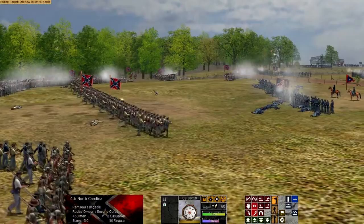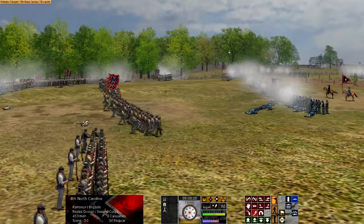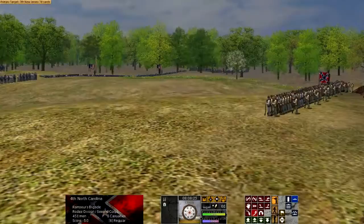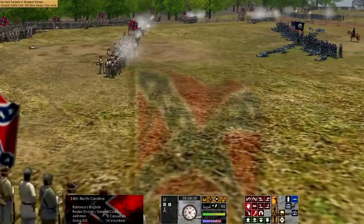Here we have Ramaseur's Brigade, which is what we're commanding, partaking in a large attack of at least a couple of divisions on the Union forces on May 3rd, 1863. The third day of Chancellorsville was also the bloodiest, and one of the bloodiest of the entire Civil War. Over 21,000 men were casualties as a result of fighting, which for the most part took place over only about five hours, at least in the Chancellorsville area.